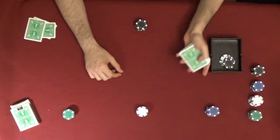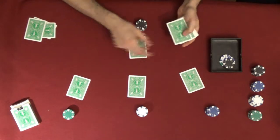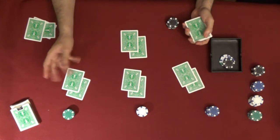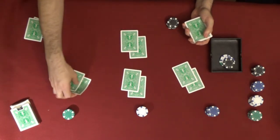Now the cards are dealt one at a time — each player only gets two and they're face down. For purposes of demonstration, we're going to show the player's cards, but in a real game everybody looks secretly at their cards.